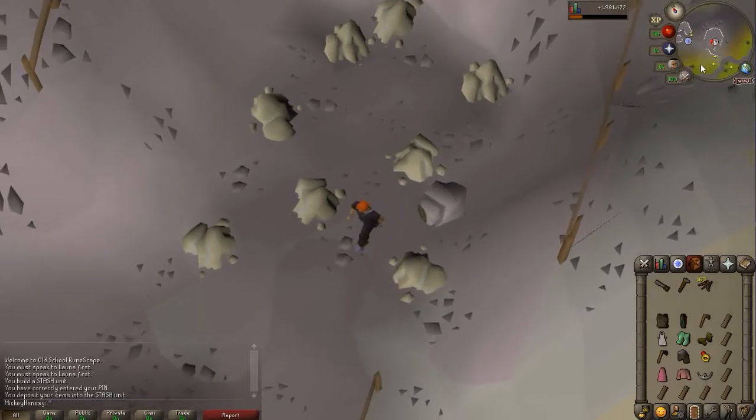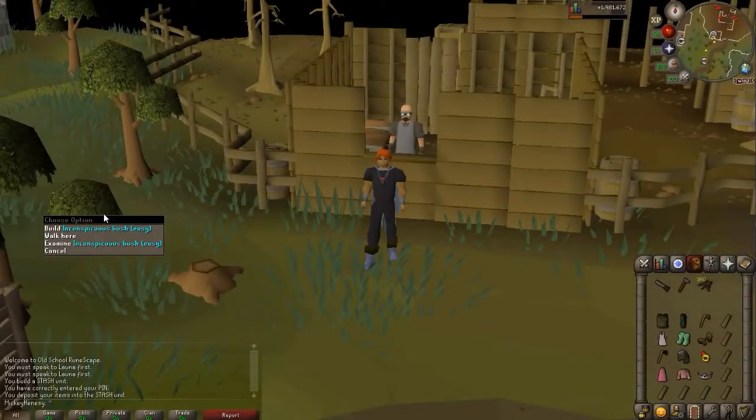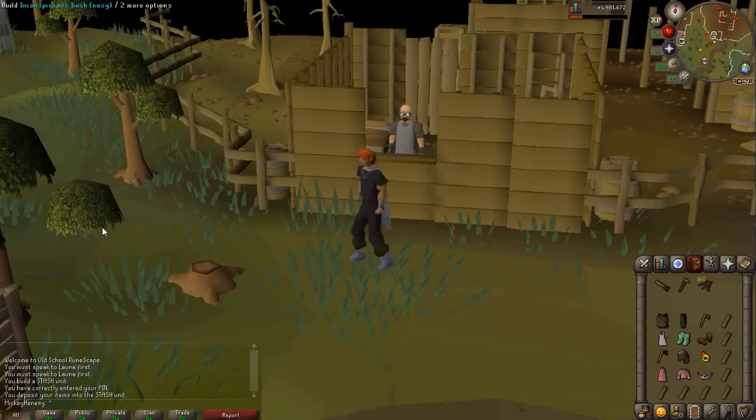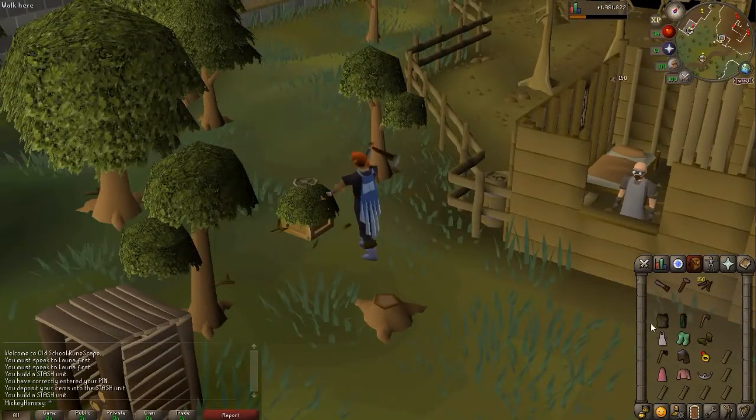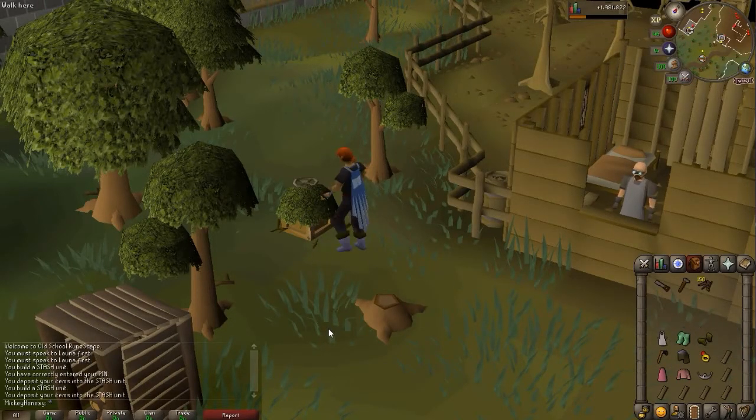Let's head over to the lumber mill. We're kicking it with the sawmill operator here. Just off to the side is the easy stash location. It's going to require a hard leather body, leather chaps, and a bronze axe. That's done.